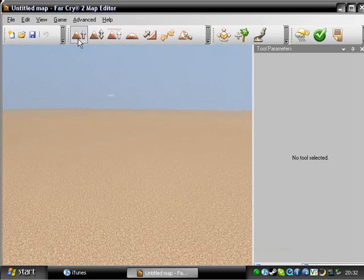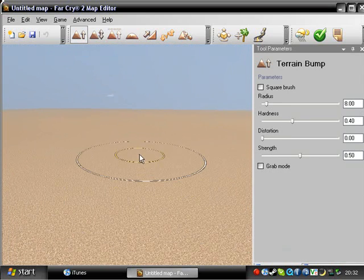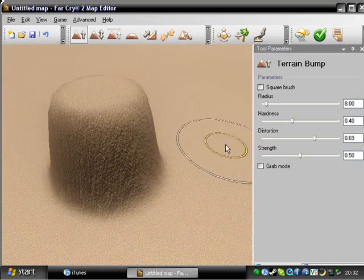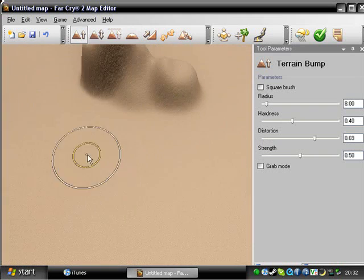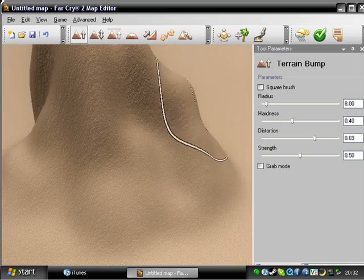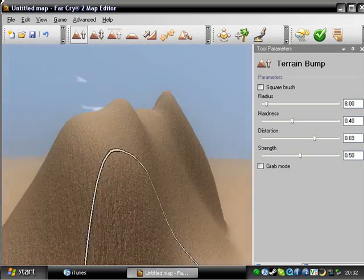So let's start with the first tool and add a little bit of texture — terrain bump. This is just going to add a mountain, basically. So, bam. With this, we can add a little bit of distortion, just try to create it. Work out the map a little bit. I'm not a professional modeler, sorry.